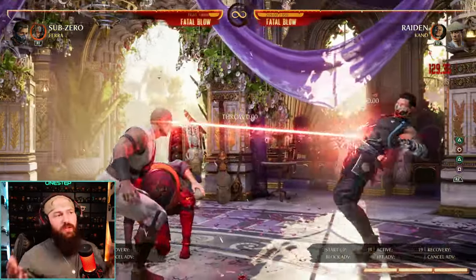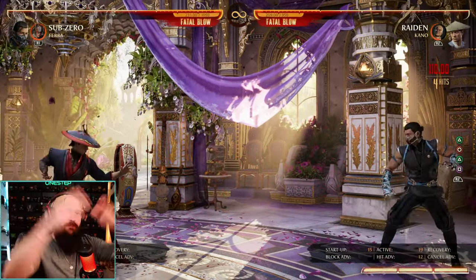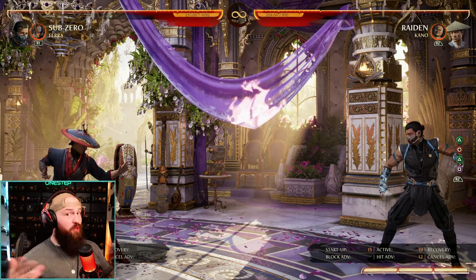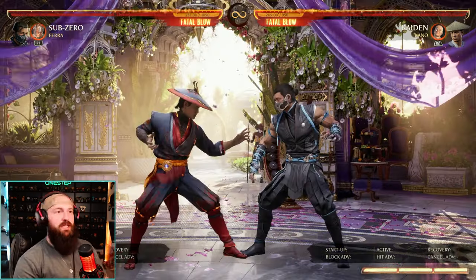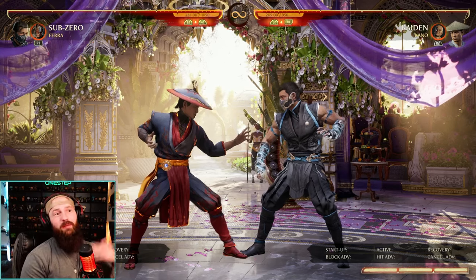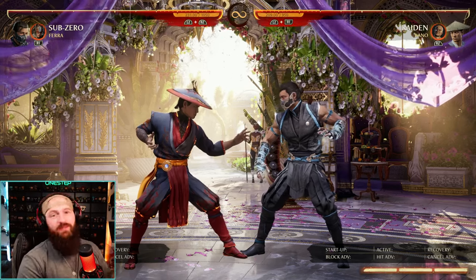You can also utilize the Kano laser inside of combos. Simply do a combo calling Kano, he'll do the laser, and what this does is put us at full screen — and that's a utility in itself. If you like to have that full screen spacing, that's pretty good, and that move alone allows you to do so. It's also a re-stand move, so rather than giving your opponent a hard knockdown and allowing them to maybe do a wake-up attack, you can re-stand them with that laser.